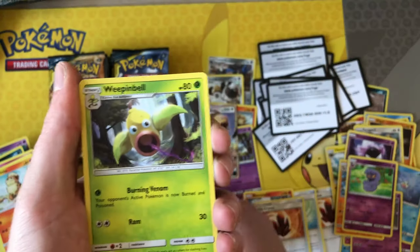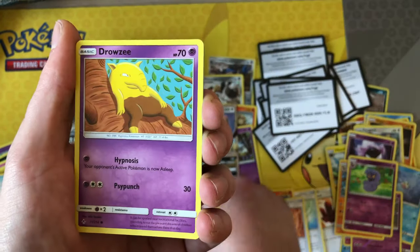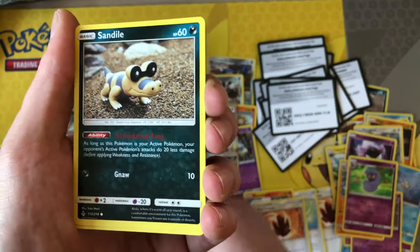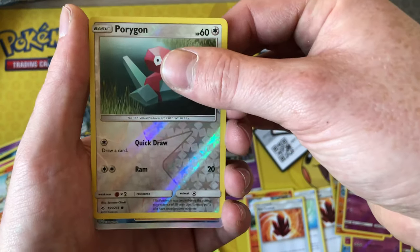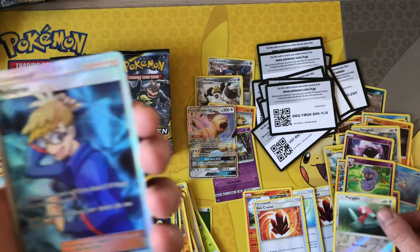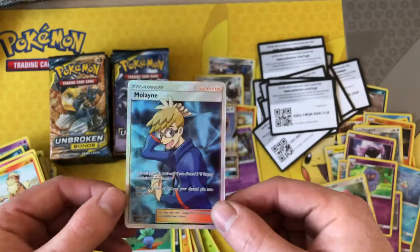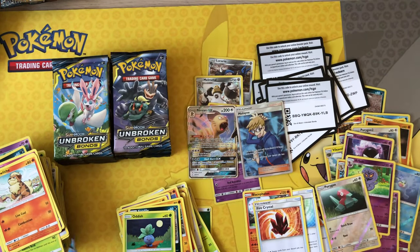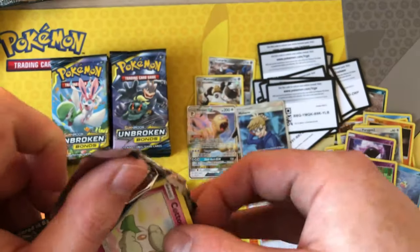White code — start off with a Water energy, Weepinbell, Surprise Box, Torracat, Drowzee, Cubone, Crabominable, Sableye, Goldish, Porygon reverse — and behind that we have, here we go — Mallow full art trainer! Not the best trainer, but I know Pokedaxi picked it up from Troll and Toad for like three dollars. It's worth a little bit more in the UK market, but there are certain cards worth more in the UK right now — like Charizard is worth a lot more in America than in the UK, which is very weird.